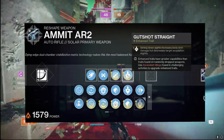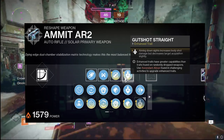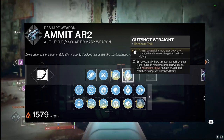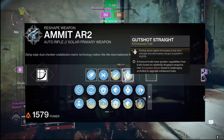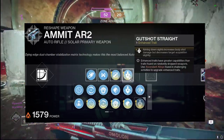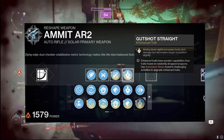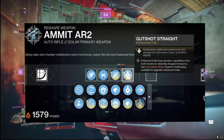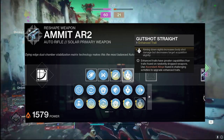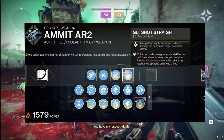We're pairing that in the fourth column with Gunshot Straight, which is a very interesting perk but works very well in PvP. Aiming down sights increases body shot damage, so with Dynamic Sway Reduction, the longer you stay on target the more body damage you do — you can get very quick defeats with a couple headshots and a couple body shots. It does decrease target acquisition slightly, but that doesn't seem to affect it much in my personal opinion.